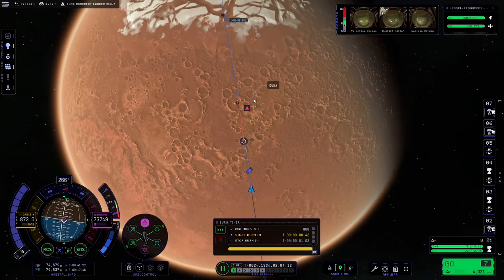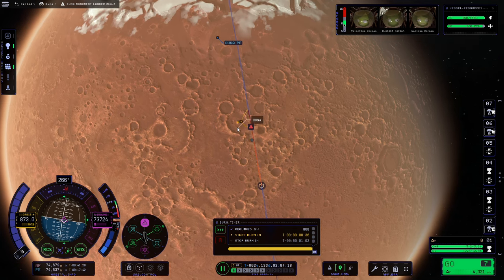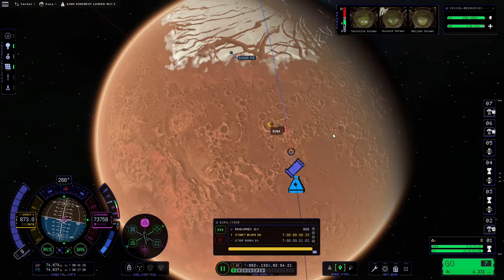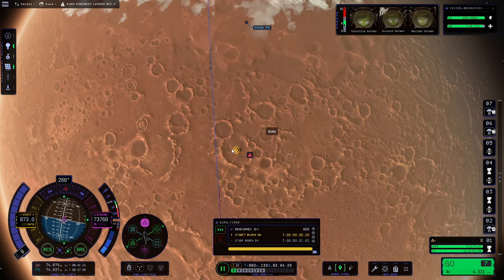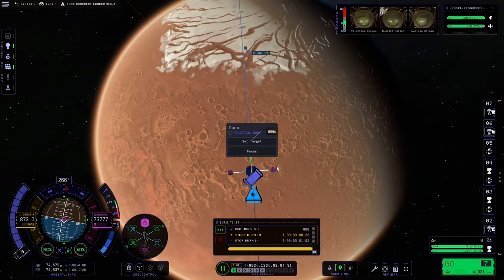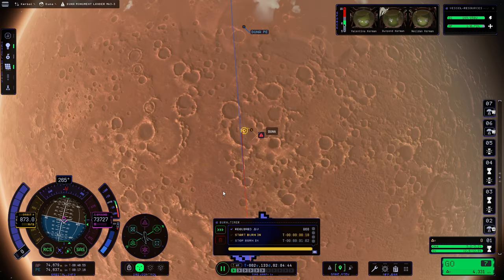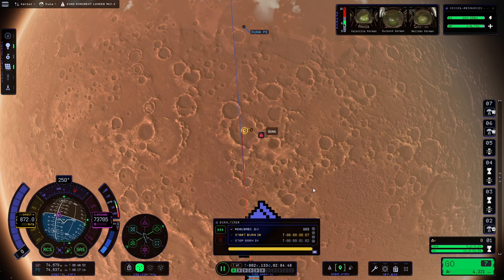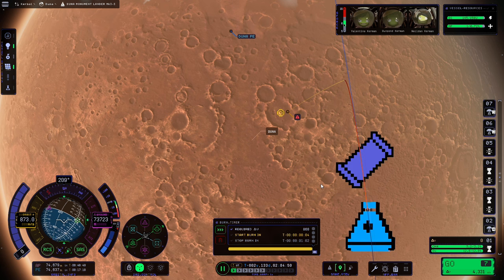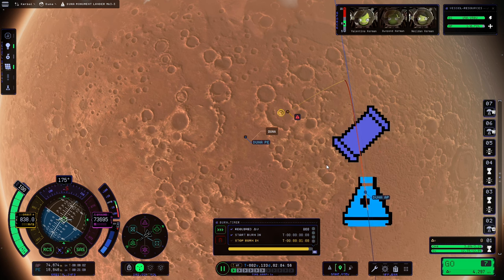We're coming down almost directly on top of the target, which isn't bad. I wouldn't recommend aiming directly at the target itself — instead aim about halfway between the target marker and the right-hand edge of the crater, because it will be moving across as you execute the maneuver. We use the anti-normal arrow on the maneuver node to pull it roughly halfway to the crater edge. We need to be pointing at the maneuver before we arrive — only nine seconds left — so we go to full throttle and execute our deorbit burn.